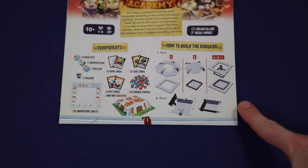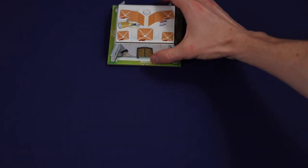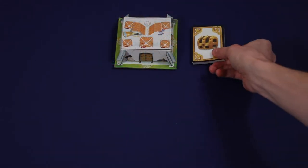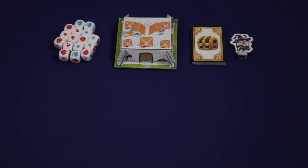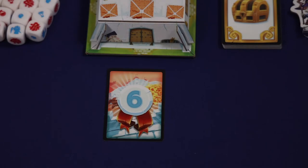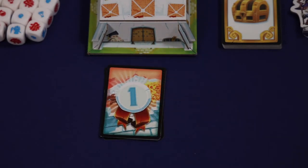Before the first game, players will have to construct the dungeon out of the supplied cardboard pieces. The directions for that are in the first page of the rulebook. To begin setup, place the dungeon in the center of the table. Next, shuffle the loot cards and place them within easy reach. Also, place the teacher and the 16 room dice within easy reach. Next, stack the escape cards so that six is on the bottom and one is on the top, near the play area.